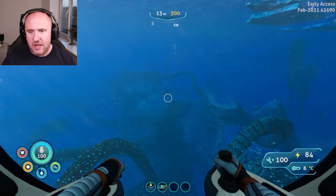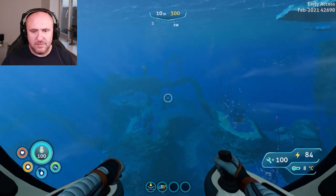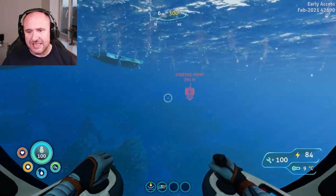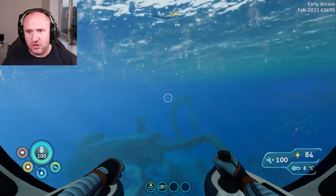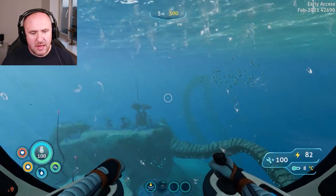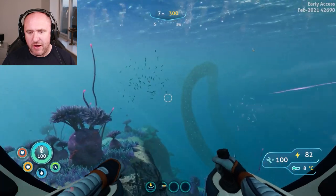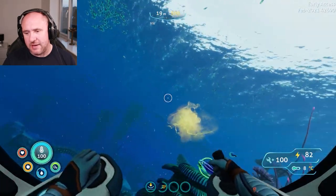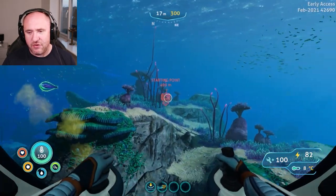Squid sharks are pretty much the only dangerous fauna you're going to find down here, but they are nasty — they do around about 40 damage to the player. The other one to be wary of is the spiker trap, which is a plant. A man-eating plant. Yeah, it's pretty dangerous.